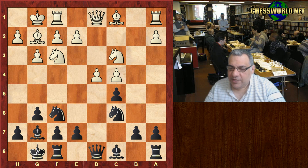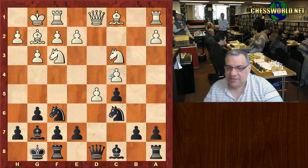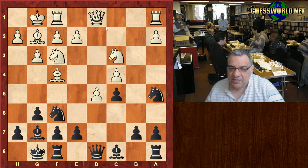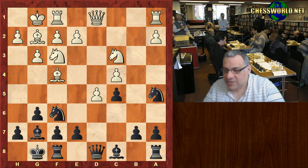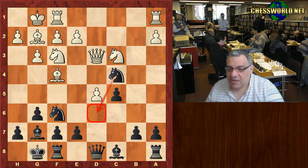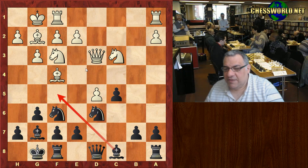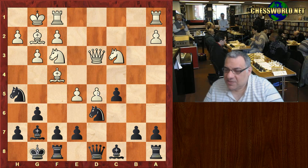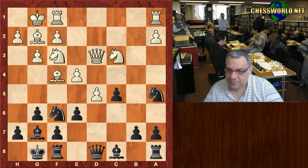d5 is out of the question yet d5 is played. Now Na5, eyeing c4. Bishop f4 — white treats this as a gambit to try and get really aggressive pawns in the center. John dares to take this after Queen d3. The engine suggests Nd6 is possible here as a natural blockade, but Knight a5 was played in the game. With e4, e6, d6, the pawns are lured forward, giving the c6 square for the knight.